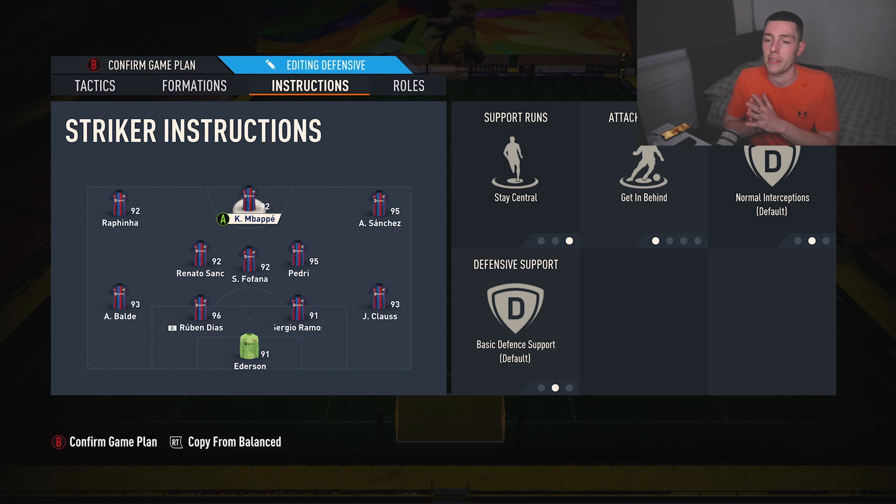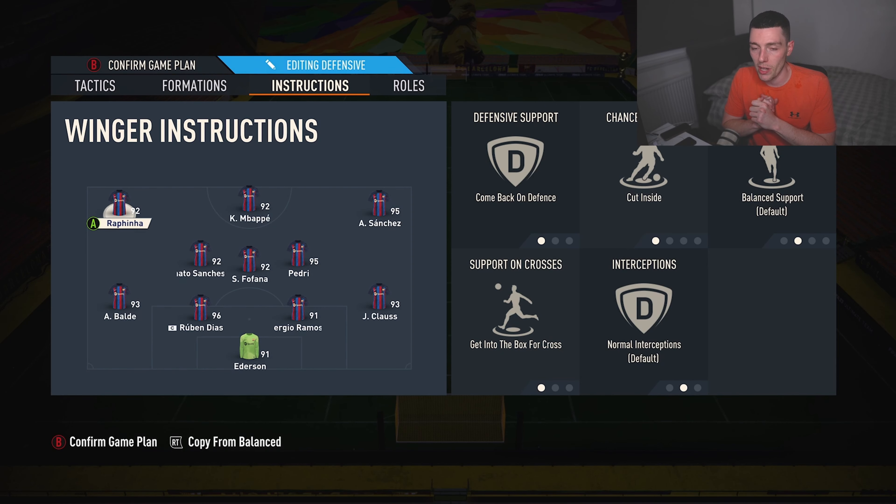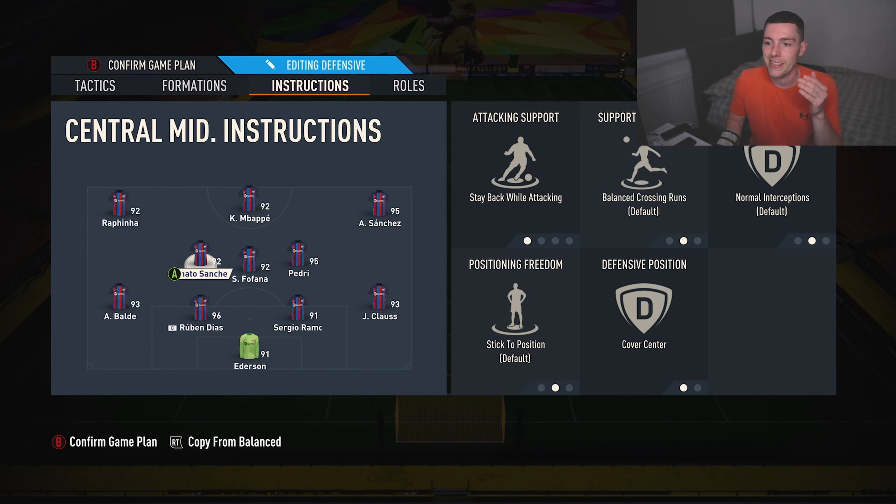Mbappé is the perfect man for this and you can use lots of strikers now with Team of the Season, but Mbappé is the perfect man. One of your wingers is going to come back and support the midfield when you don't have the ball — for me this is Rafinha. So the left winger is set to come back on defense, cut inside, and get into the box for crosses. When we're attacking, he's coming inside next to Mbappé and getting into the box to support the play, giving us options. When we're defending, he's defending in front of Balde and next to Renato Sanchez.